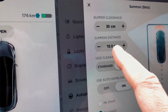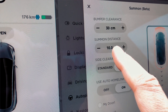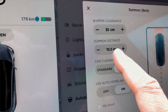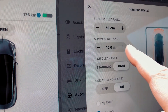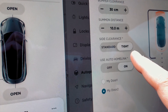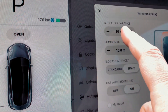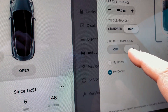Summon distance determines how far away you can be from the car to activate the feature — by default I think it's five meters or less. I tried it from more than three meters away and the car showed summon mode but didn't actually move — it said summon failed. To fix that, you need to go in and increase the distance. I set the clearance for tight spaces and bumper clearance to 30 centimeters.